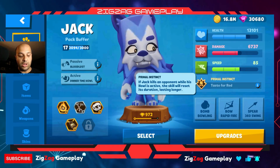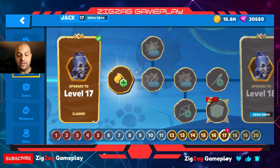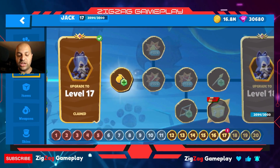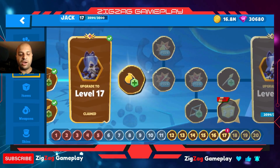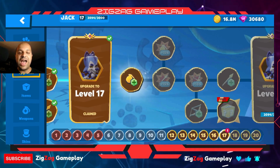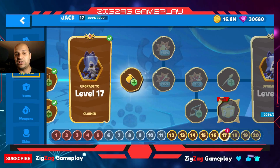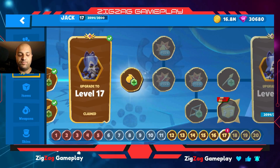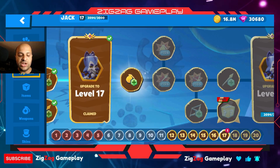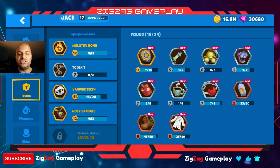In terms of upgrades, we're right now at level 17 — we can upgrade all the way up to closer to 18. We could do all of these items right now, but I've decided we're not going to be spending a lot of money on Jack because Jack is not that great of a character. The active is really pretty much useless, and I'm not interested in upgrading him anymore.